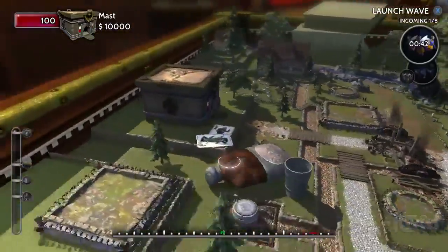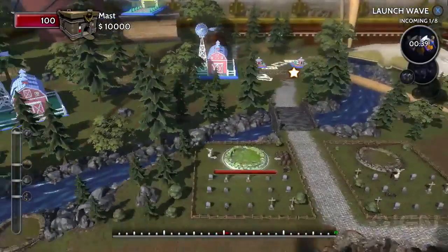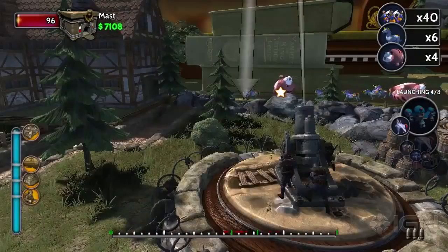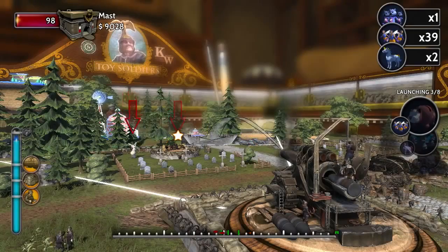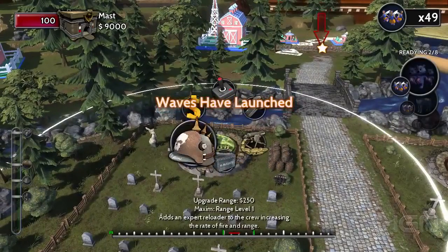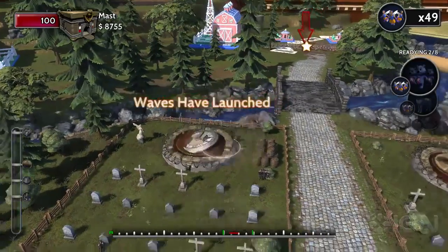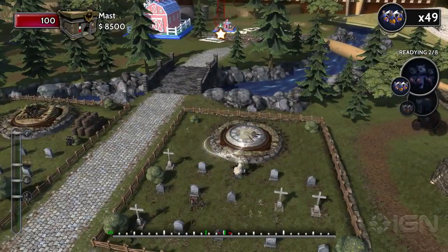For defensive units, you have turrets that you can place strategically on your map in designated locations. Each army will have anti-infantry, anti-armor, anti-air, and artillery turrets, and the differences between each army are pretty unique. Each turret also has health, damage, and range upgrades that make them more powerful as each game goes on, so they can defend your toy box from the attacking army.